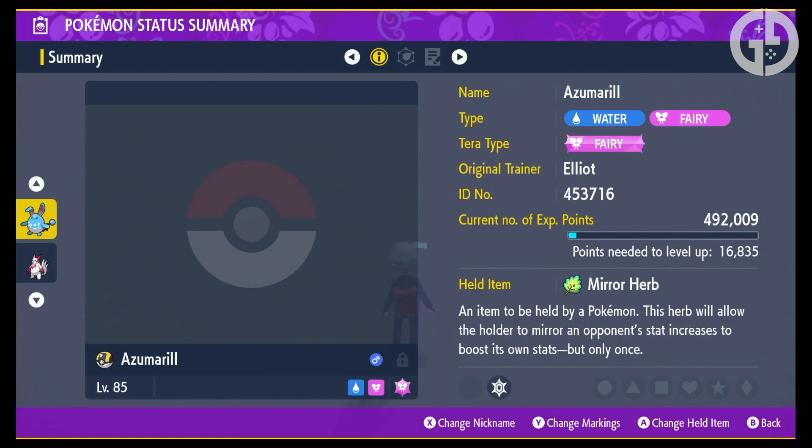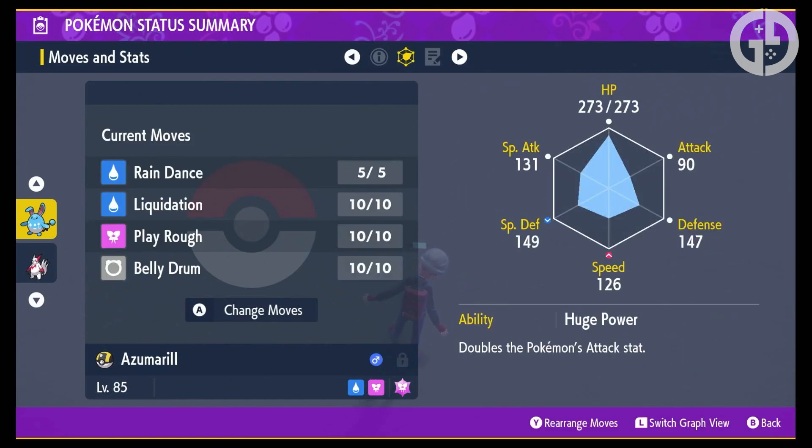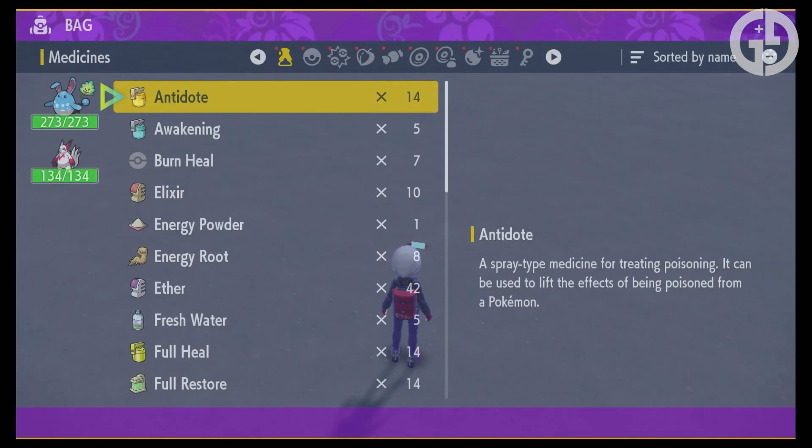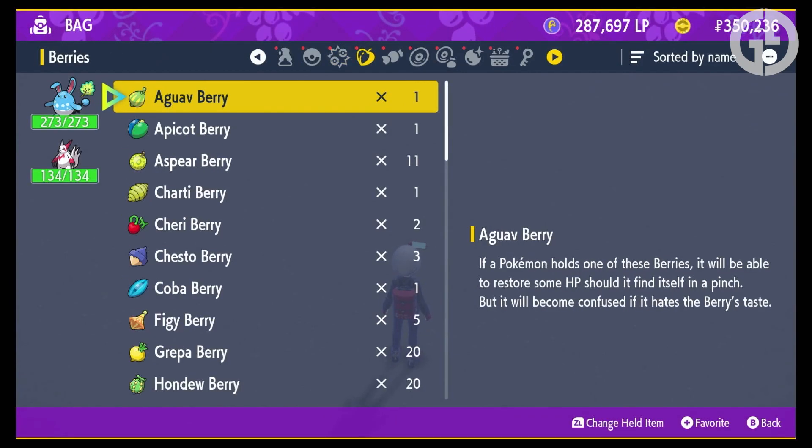Next, teach it Play Rough and Helping Hand, which it should learn from level up, or Tail Whip if you'd rather lower Charizard's defences than boost your teammates' attacks. Chuck on the TM for Liquidation for that sweet STAB physical Water type attack, and finally give it the all-important Belly Drum.